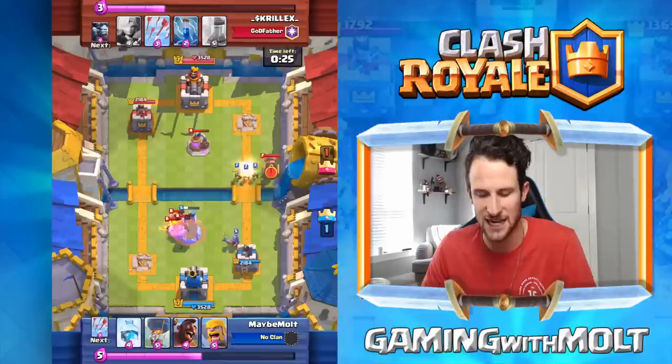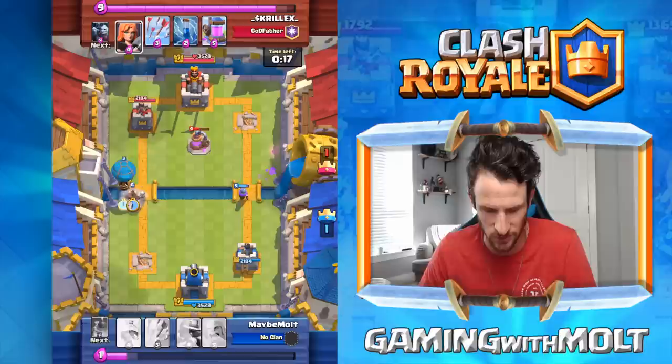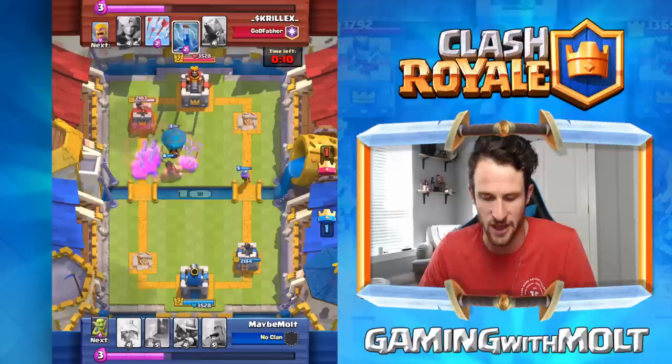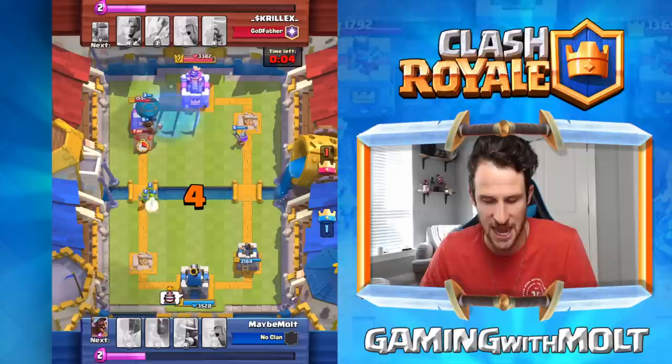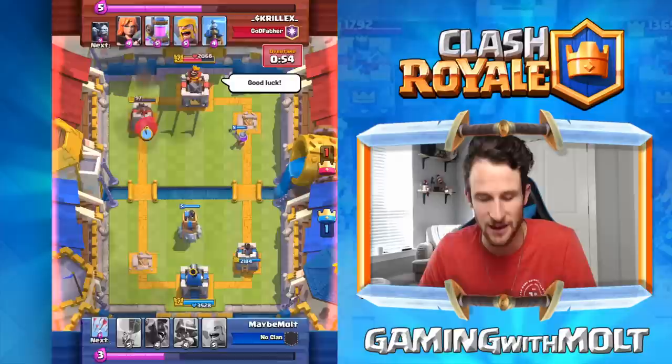He drops off his mortar, which focuses on our bomb tower — exactly what we wanted. Now that he's in our lane, he's in a lot of trouble. His tesla is over on the right side. Thank you for dropping all your defensive structures on the right when I need to push left. We take out the elixir pump quickly, arrow the minions preemptively, and get the victory. You might want to learn a different game because the mortar is not working for you.